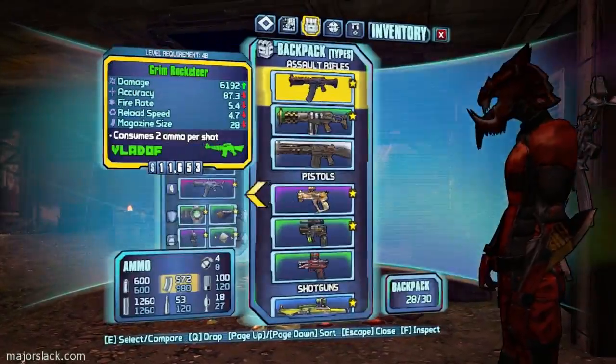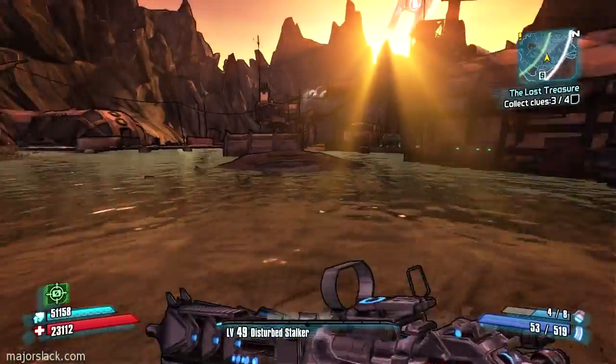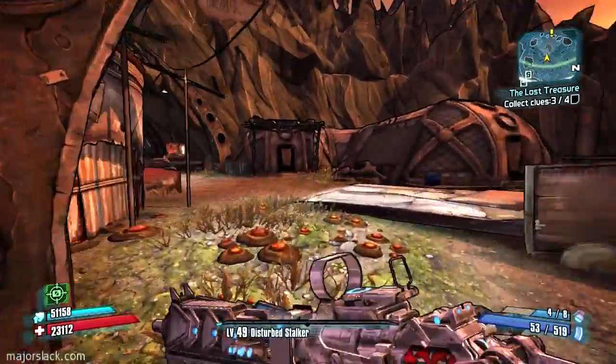Okay, how are we doing? 28 — full again. We're gonna have to make a trip back and then go back and get the chest — okay, that's the plan. Let's do it. Gonna have to make some tough decisions.